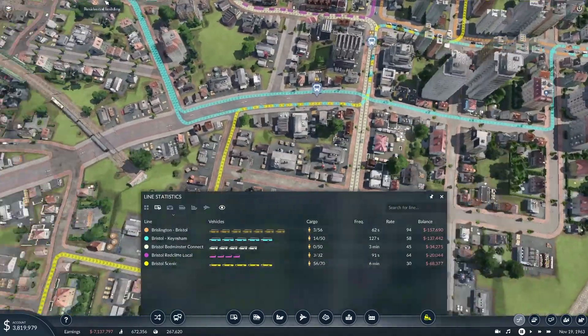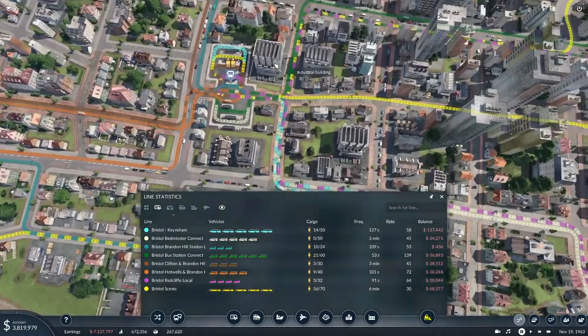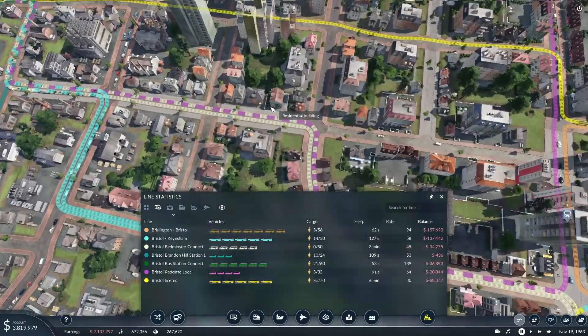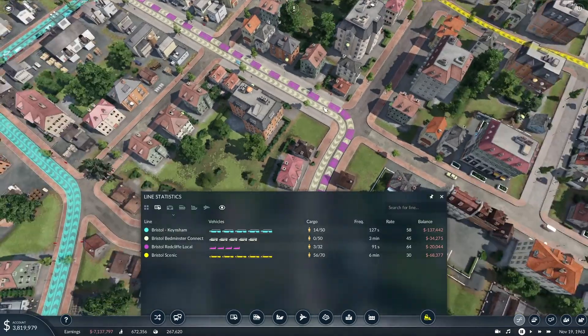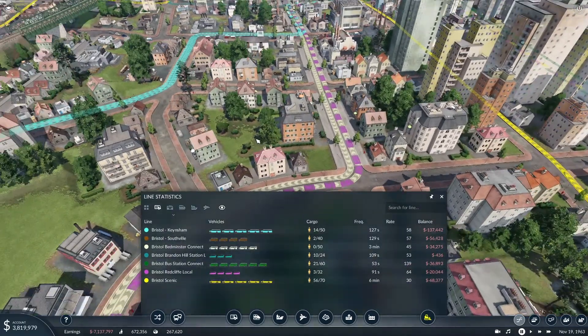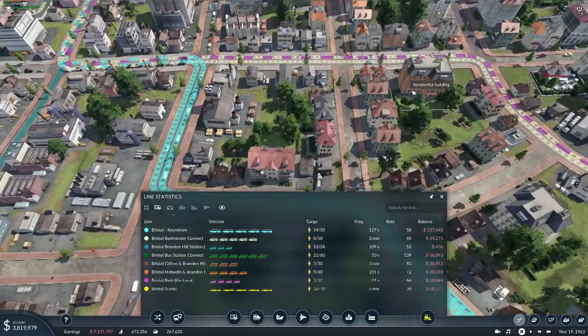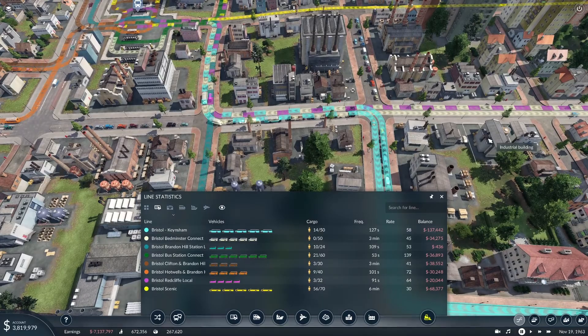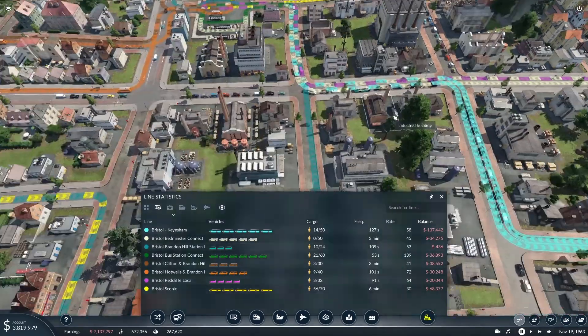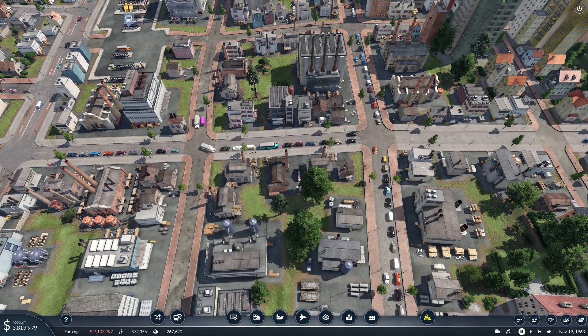There's the bus station. There's a number of routes going up through here. Now, I have been playing a lot of Dorf Romantic recently, and the mouse controls of that are quite different to this, in a way. I've still got that muscle memory in my hand, so my mouse control may be a little bit erratic at the moment.